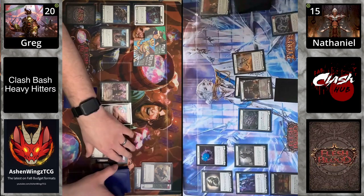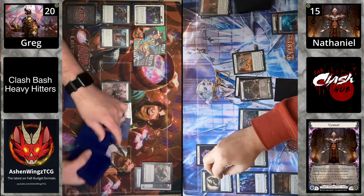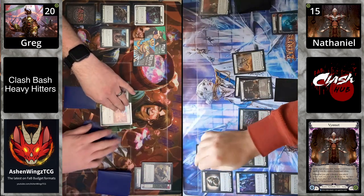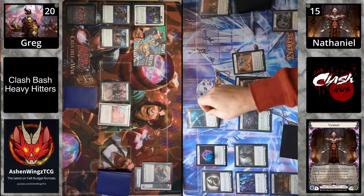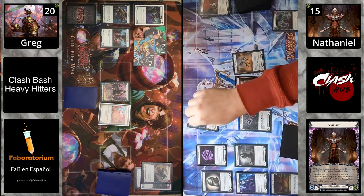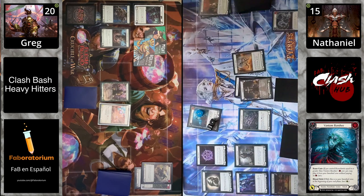Blood Debt pinged Vin Set last turn, so after taking four more they're down to 15. We can expect a big turn from Vin Set. Three arcane comes in and then Phantom Banshee for seven — hitting a break point right there. This is exactly what Vin Set wants: coming in and hitting break points, whether it's arcane or physical. You always want to be hitting a break point in one of those.